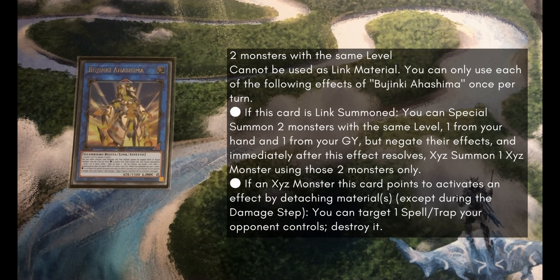Getting into the extra deck, we've got 1 Bujinki Ahashima. This is another main combo piece. Using your tokens off of Photon Sanctuary you're going to make the Ahashima, use Ahashima's effect to Special Summon 2, overlay for probably a Susanoo, and then finish the combos from there. It can't be linked away, but that can also be a benefit because you always want a Bujin on the field to make use of your Bujinkis, and this will usually end up sitting on the field.